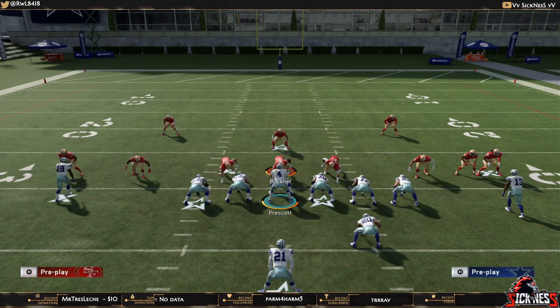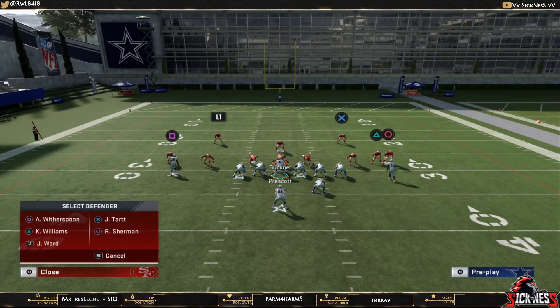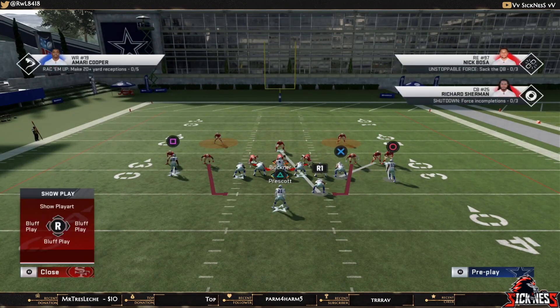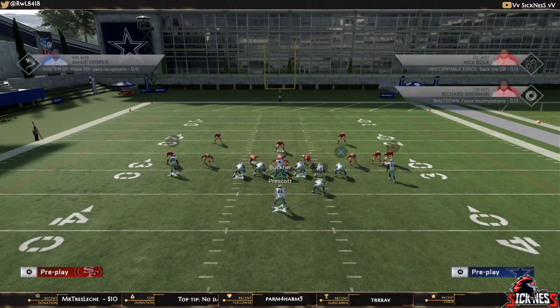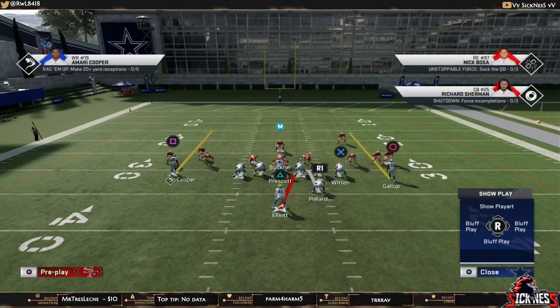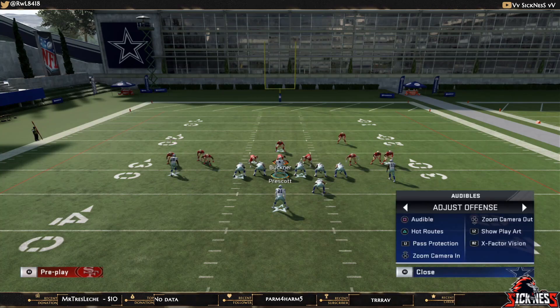Third on the list is the Strong Close Halfback Dive. Against the 3-3-5 Wide Cover 1 Contain — the meta run defense — we're going to motion over the tight end. So it's Strong Close Halfback Dive, motioning over the tight end.